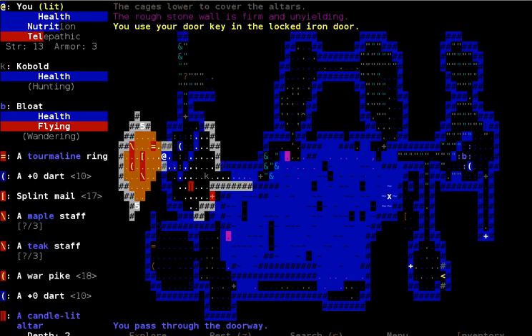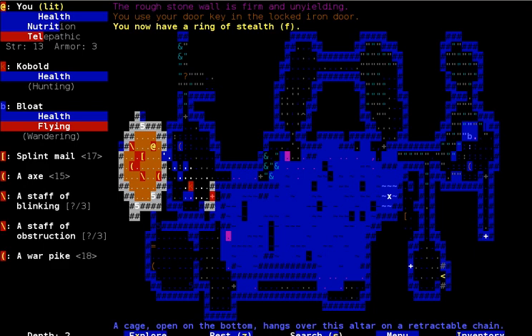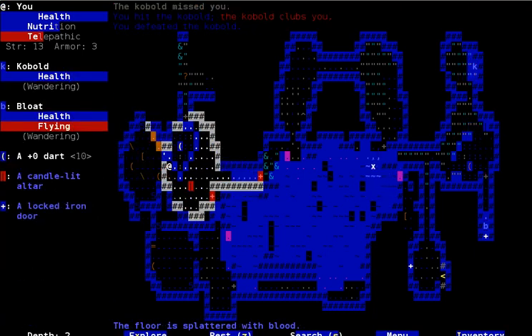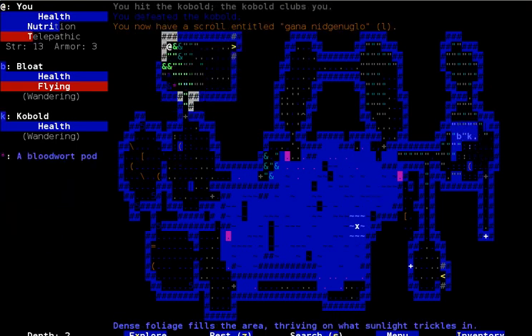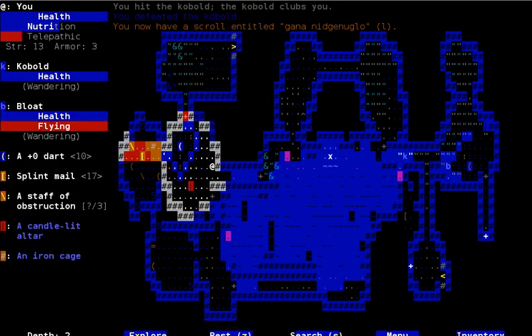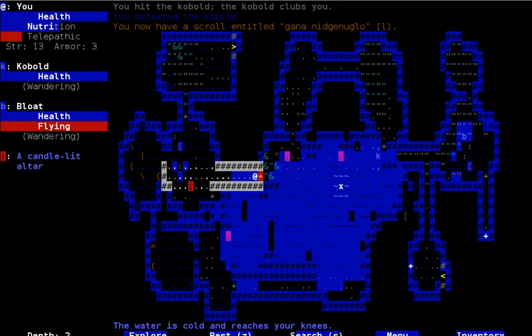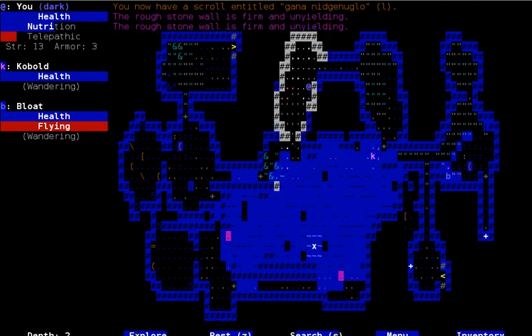I don't really care about the kobold if it's not going to bother me. So, in here we have: Staff of Obstruction, Ring of Stealth, Staff of Blanking, Orpike, Splitmail. I want the ring. Rings of Stealth are actually one of my favorite items — I just like stealth in roguelikes in general. A lot of roguelikes don't do it particularly well, and most don't seem to implement it very much at all.